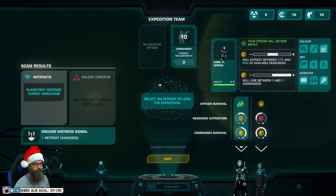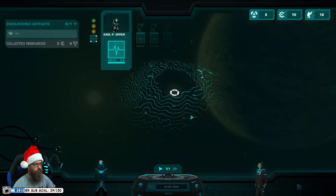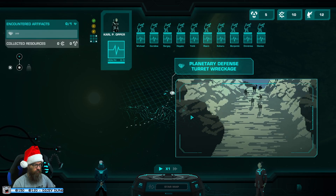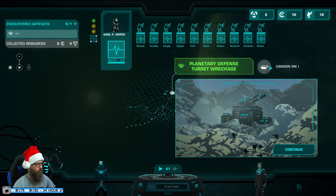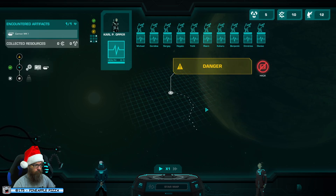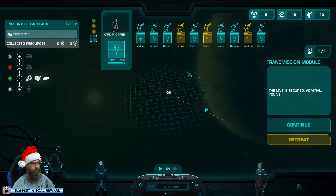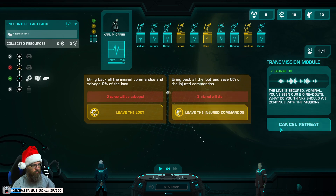Definitely not the greatest but acceptable. We got it — that's a cannon, which is not one of my favourite weapons, but I think having a second weapon early is really strong. If we retreat, we bring back all the loot and three die. We're only planning on losing between zero and six, so I think we cancel the retreat and push on.